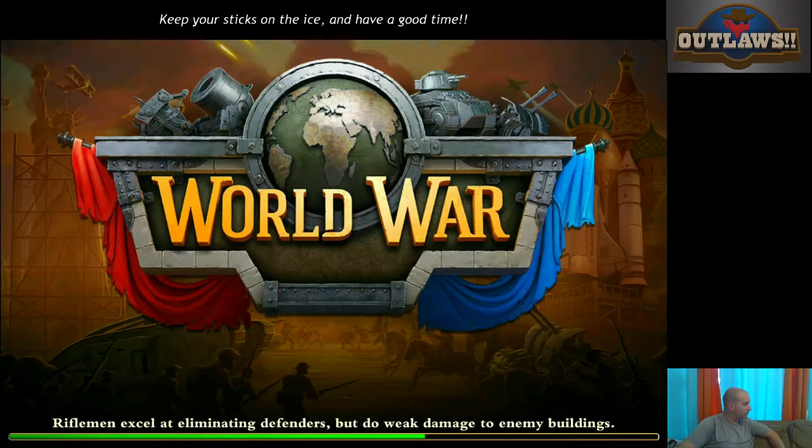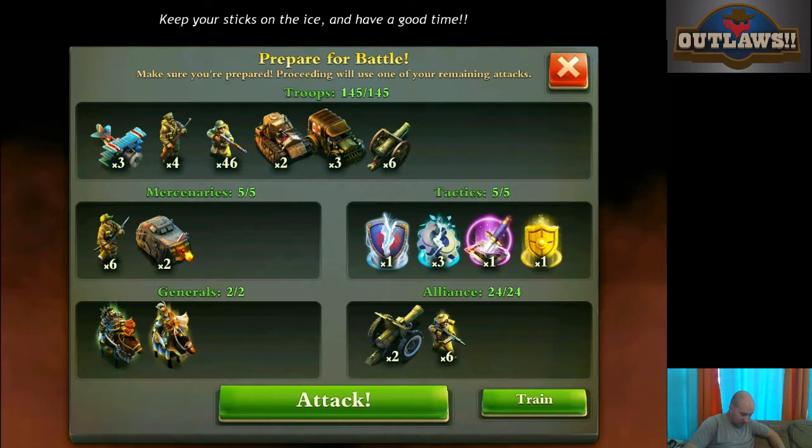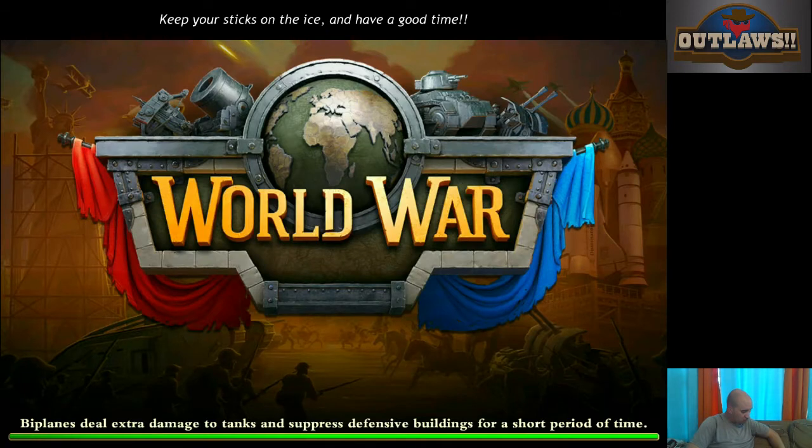We're going to go for it. My confidence level at this point is about — I'm going to say 71.3%. I think it will work. No, it's going to work. There's no however. It's just going to work. We've got this.